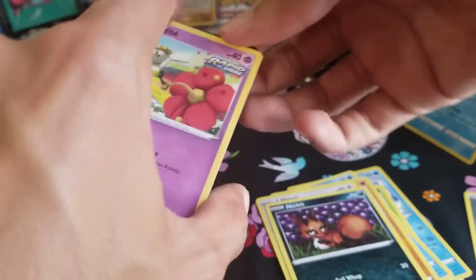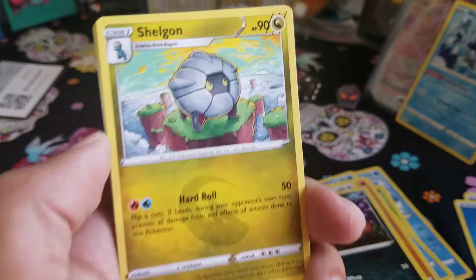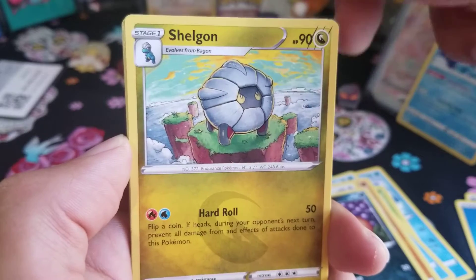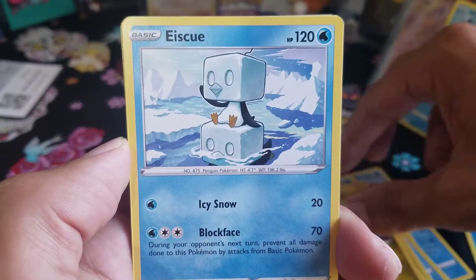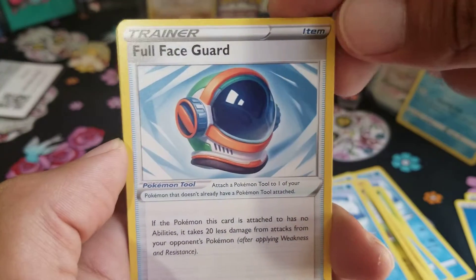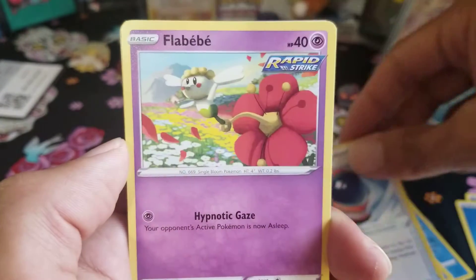Next up is an Umbreon pack. We have four cards to the front and a Water Energy. Shelgon — is he stranded? Is this above the clouds? Maybe he's waiting to evolve so he can fly away as a Salamence. Snom floating on top of another Snom. Full Face Guard — this is actually a gold card I want. I just like the helmet, the astronaut helmet.